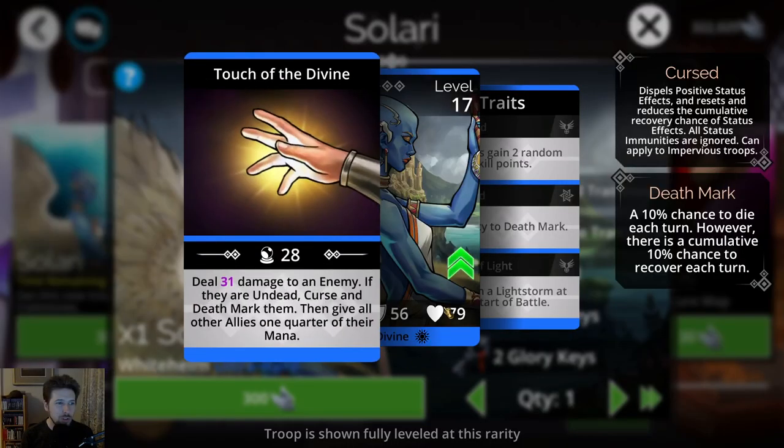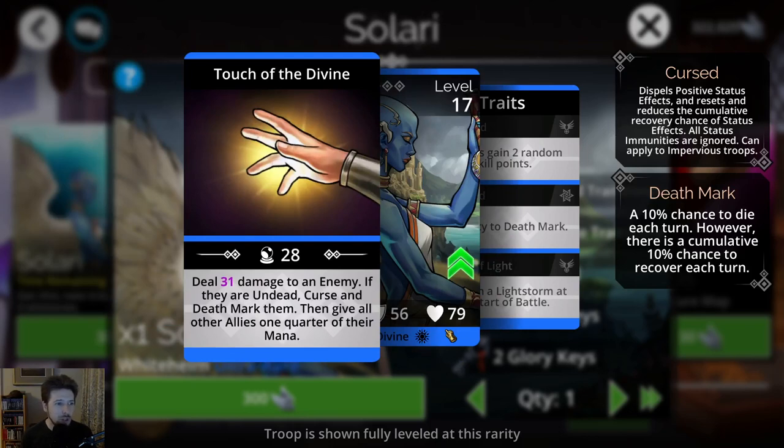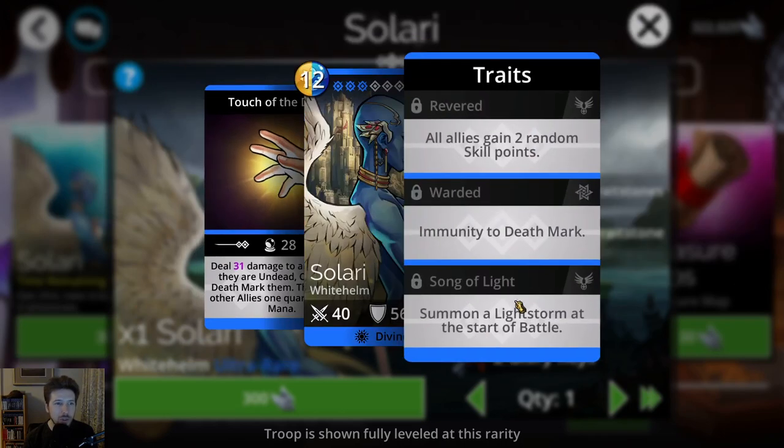Let's see what this troop does. It is a Divine Troop from White Helm. It deals 31 damage to an enemy, and if they are undead, curse and death mark them. Then give all other allies one quarter of their mana. So it's basically a mana generator, but it only gives a quarter of their mana. There's a much better troop than this for doing stuff like that, which is Tuleo — that troop came out a couple months ago and it's fantastic. Its traits really aren't great either.